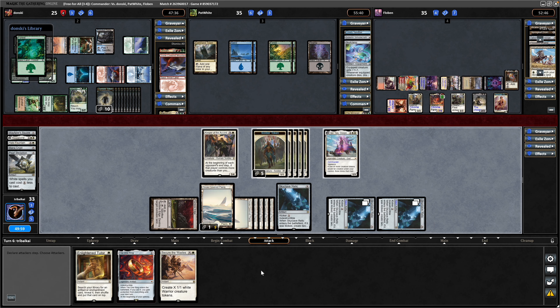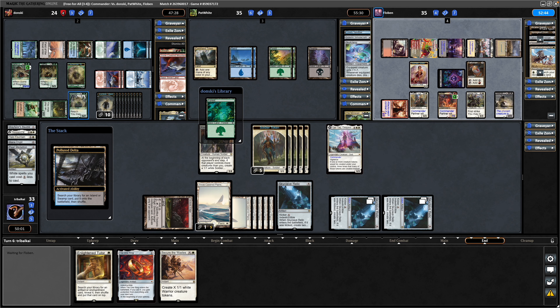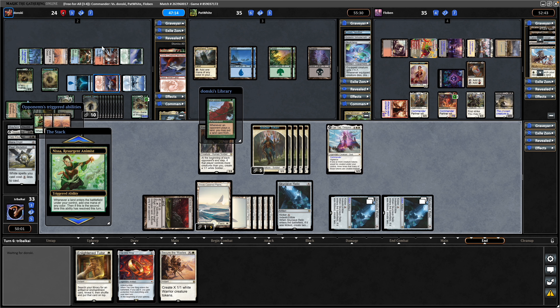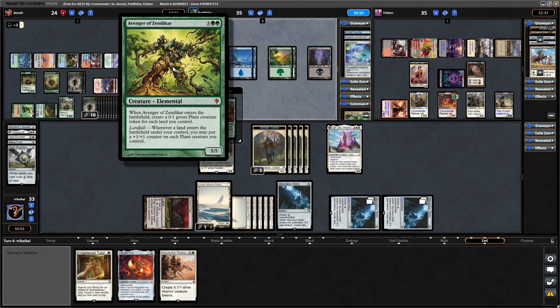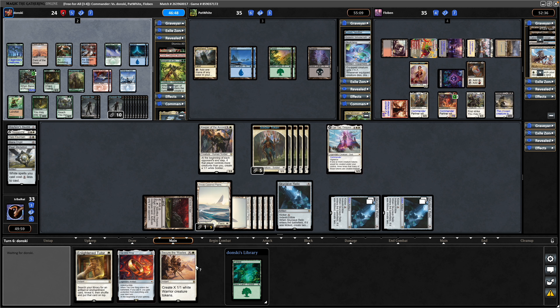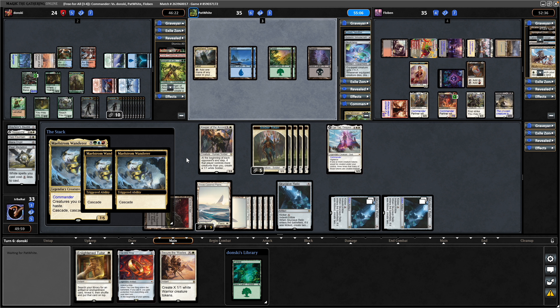I'm just going to hold back and not swing in at either of my opponents. We need to be focusing on the Maelstrom Wanderer player, although it's probably too late. Haven't blown up the Field of the Dead yet because I'm trying to encourage my opponents to go for a board wipe. A land being cracked at the end of the turn. Making more Zombie Tokens — this time showing us an Avenger of Zendikar. Another land on top, then drawing into that dual land and revealing a forest.